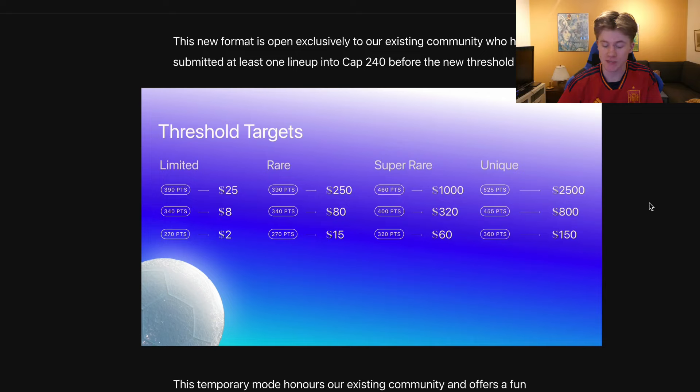I recently came up with an update when it comes to the Cap 240 threshold — moving away from getting a limited $5 for hitting the $280 mark, to moving on to threshold targets where you can pick before the game week kicks off which threshold target you want to go for. In today's video I will go through statistics that actually prove that one of these is the best, and I will also go through my opinions and some strategies around the Cap 240 threshold grinding.